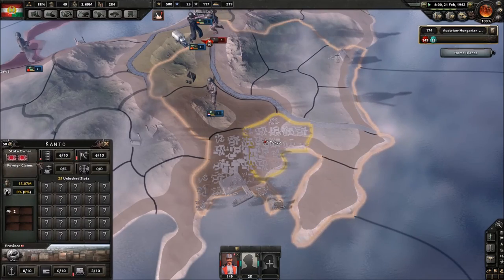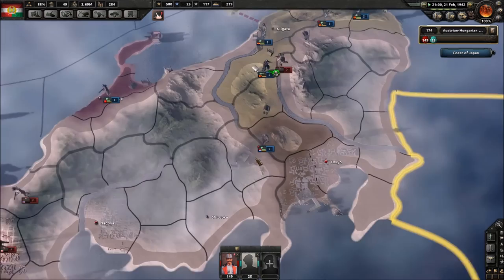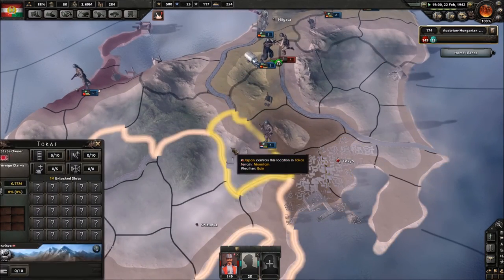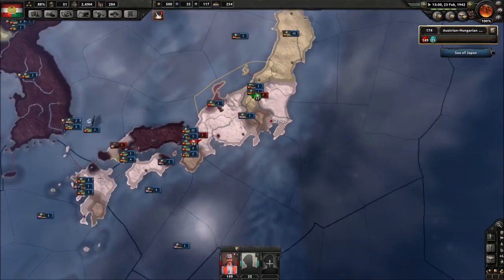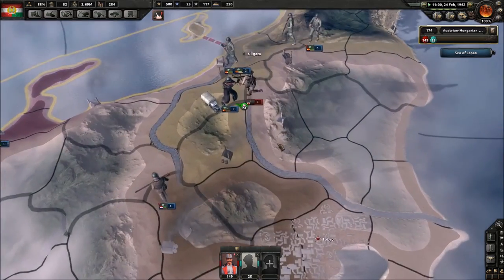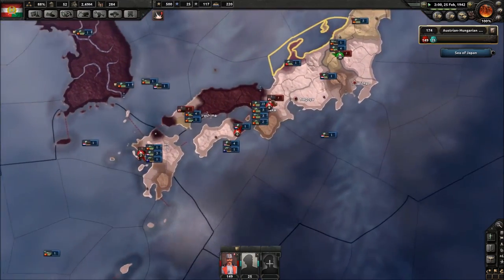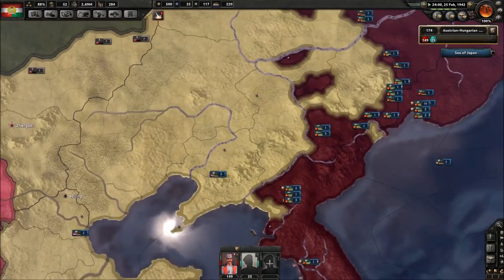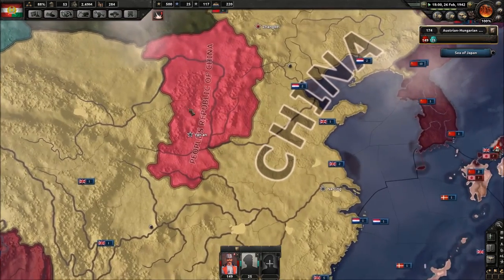Wait — Tokyo wasn't taken yet. What the hell Netherlands, you attack Tokyo — that's the point! You don't attack the factories, you attack Tokyo! That's the point of taking Japan over. Huh — People's Republic of China.